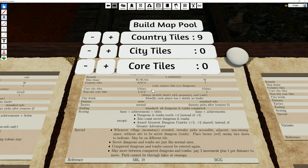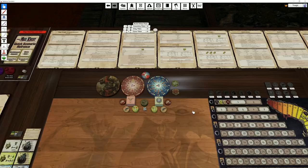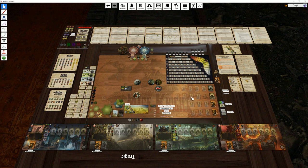Competitive Dungeon Lords is eleven countryside tiles, but we've already got two, so that is nine. We have one blue city tile but we're playing a variant, so we chucked in a second city — just leave those at zero. We need three core tiles but we already have one because of the dungeon, so let's put in two. Now we just hit Build Map Pool and it creates the pool for us.